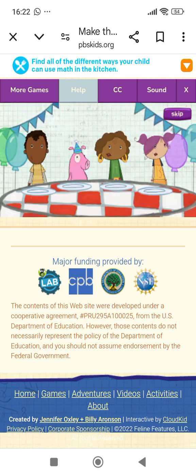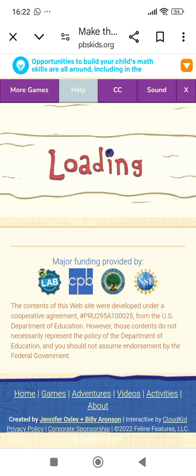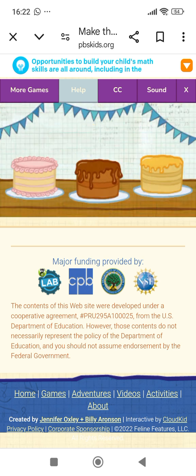We're having a birthday party for the pig! Everything's ready, but the cake — help me make one! First, pick a flavor. Tap on the cake you want to make.